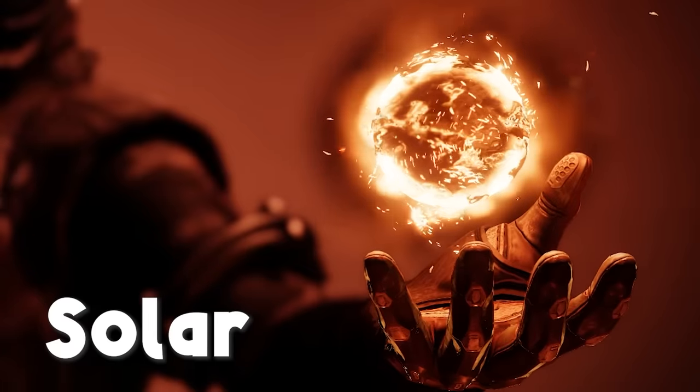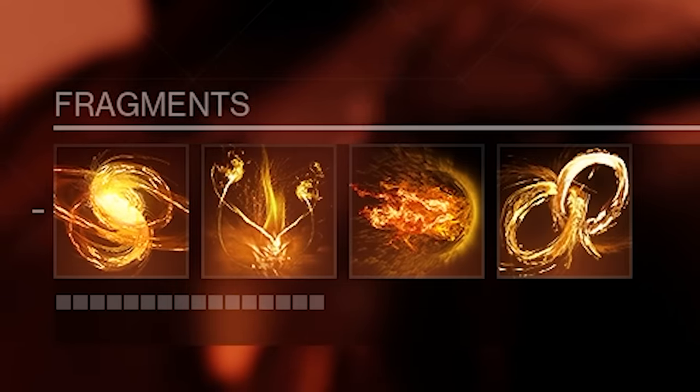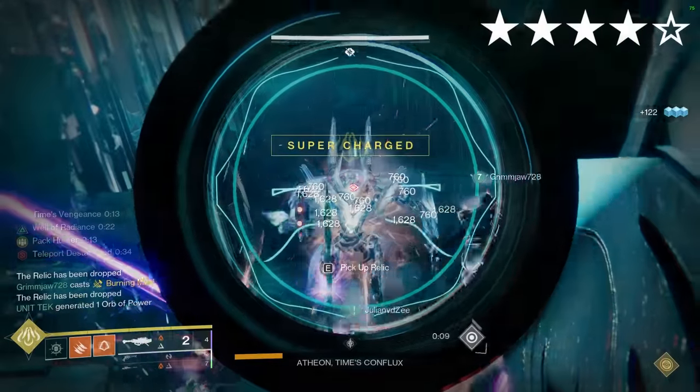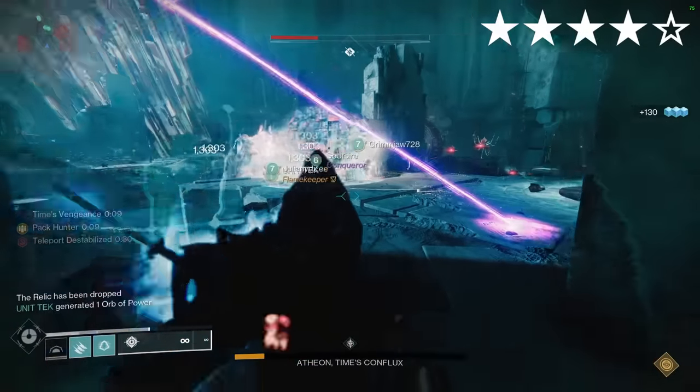Lunafaction Boots. Solar. Aspects: Icarus Dash, Touch of Flame. Fragments: Mercy, Tempering, Torches, Benevolence. When standing in a Well, you and your allies gain substantially increased reload speed and range. I always notice when one of my raid teammates is using this because it makes DPS a lot more satisfying.